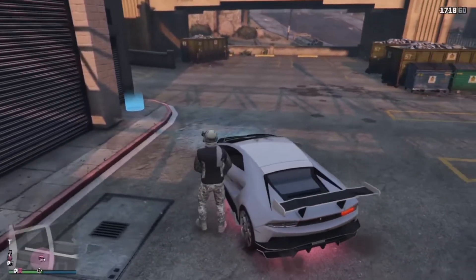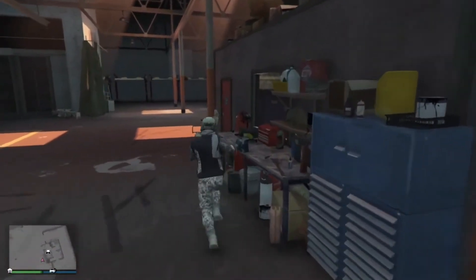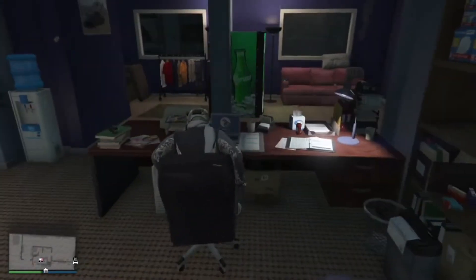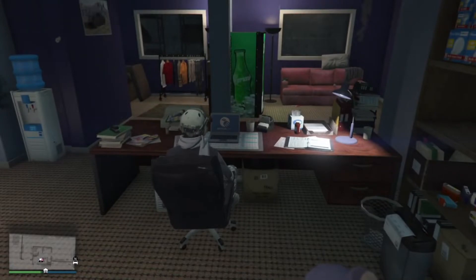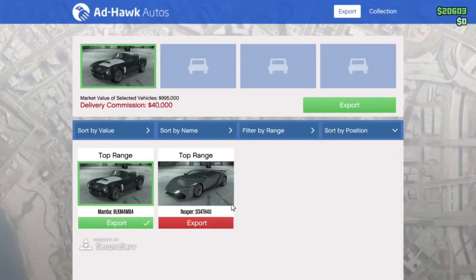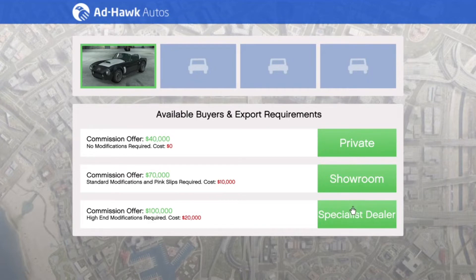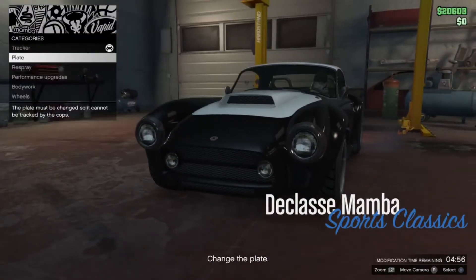Now that was the collecting part — this is the selling, or exporting, part. Go back to the computer in your warehouse, press on the vehicle you want to export, select export, and choose specialist dealer because you get 100 grand from it. You can also choose showroom or private dealer. I'm paying 20 grand to modify it.